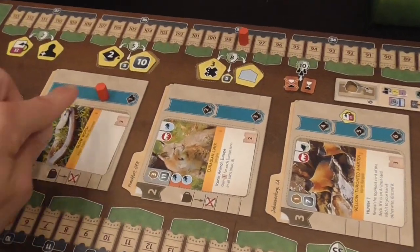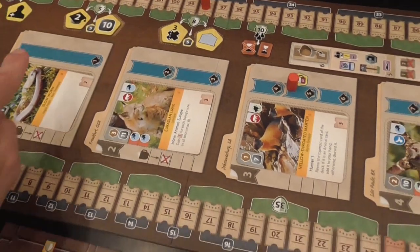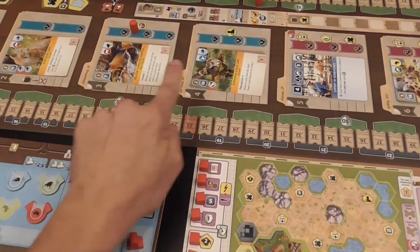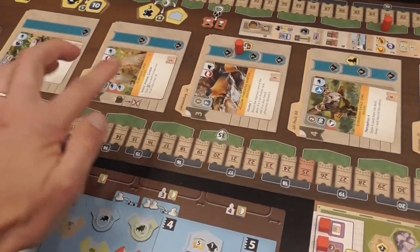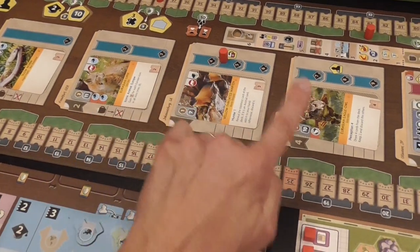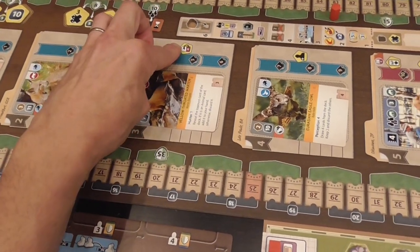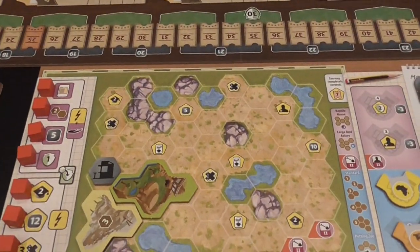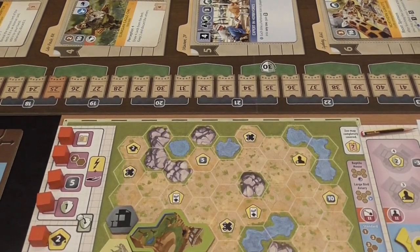There's also a knowledge track — represented by a little graduation cap — associated with several game functions, especially the cards that are an important resource in the game. The position of your knowledge marker tells you your range. When you take the action of collecting cards from the center, they need to be within your range. The more it moves, the more options you get, plus you get other abilities such as upgrading a card and unlocking an association worker.